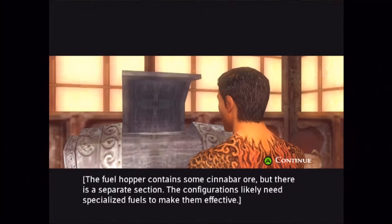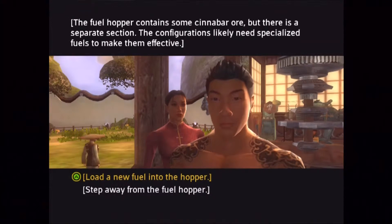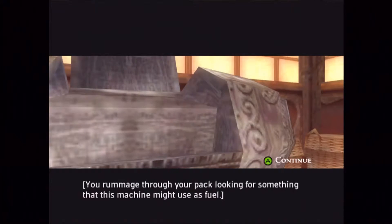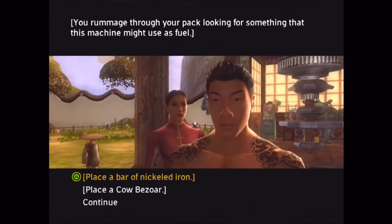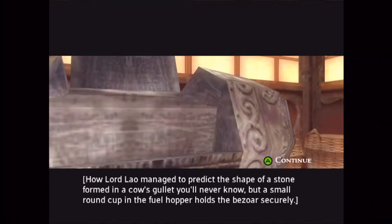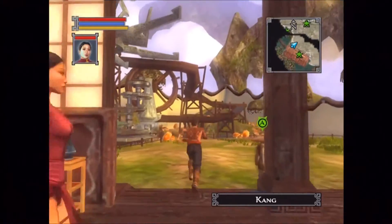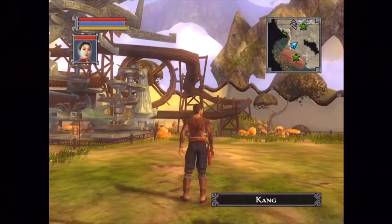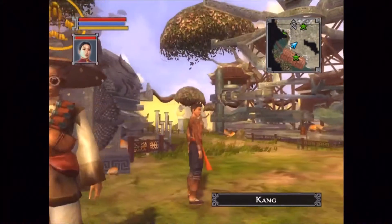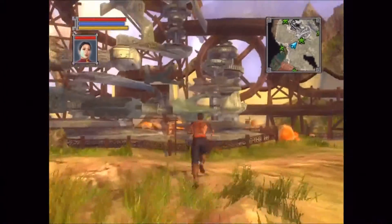There are a couple of different types of fuels: you've got the cow bezoar, the bar of nickeled iron, and then something like sulfuric or phosphorus water. We've got two. I'm going to use the cow bezoar — however you say that — and toss it in there. I think this will be the configuration of the horse.